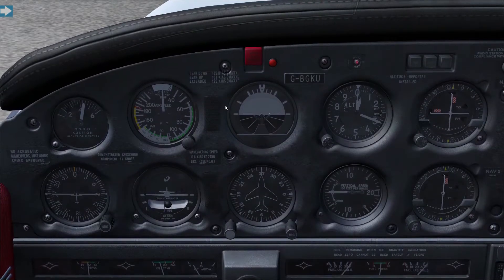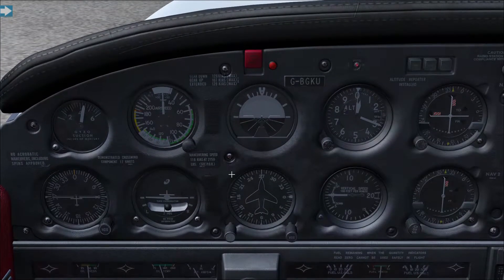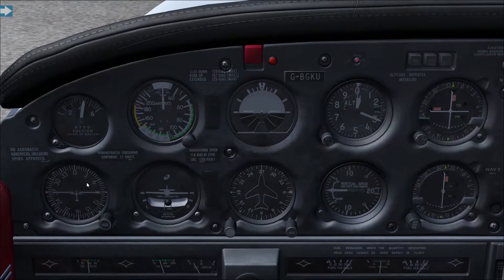So what is on this aviation six pack? We have an airspeed indicator, an attitude indicator — which does not tell you when the aircraft is being sassy — an altimeter, a vertical speed indicator, a heading indicator (also called a horizontal situation indicator by some people), and a turn coordinator. Those are the six we're going to be focusing on in this episode, and nothing else on the cockpit right now.